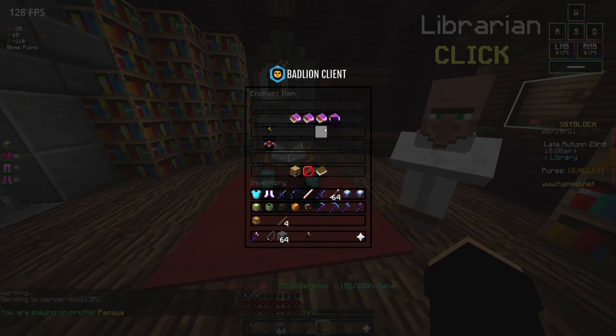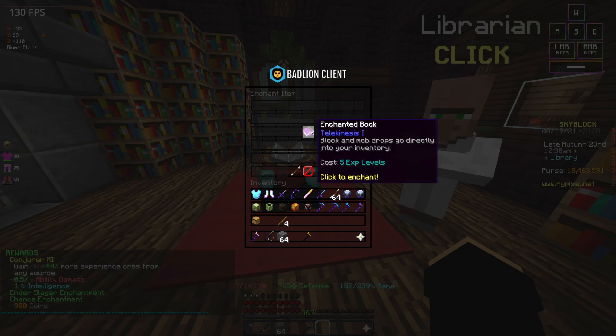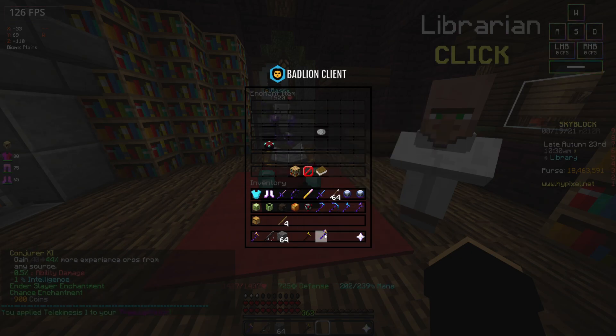What are we going to do with them? We're going to put them on the anvil — Efficiency level five and then Silk Touch five. That'll be all good.